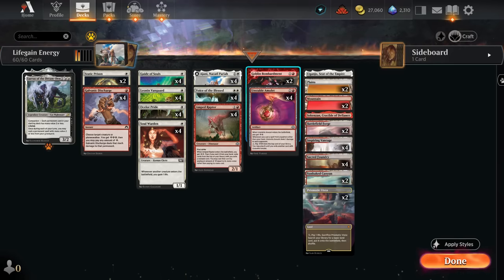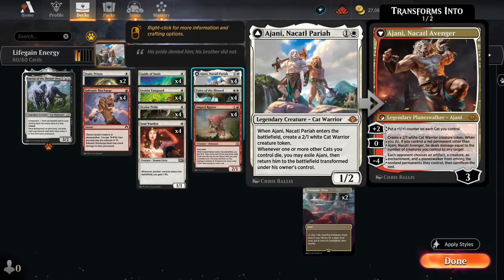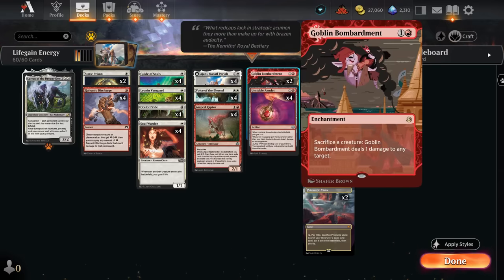Goblin Bombardment is also a great fit in this archetype — we can sacrifice a creature at will to deal 1 damage to any target. It's also a red permanent for Ajani, which means we can play Ajani, immediately sacrifice the 2/1 cat token that comes with it, transform it into the Naktamun Avenger, which can now make more cat tokens and deal damage to any target equal to the number of creatures we control, thanks to our red permanents.